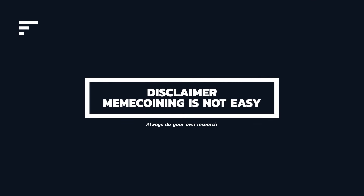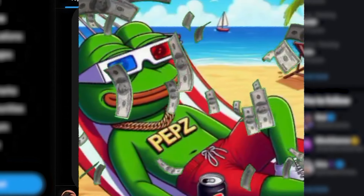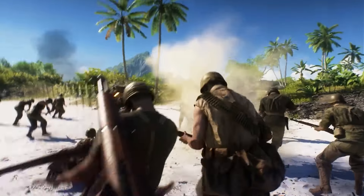Now, quick disclaimer before we get into this: meme coining is not easy. I know you're seeing a bunch of people post trillions of dollars of profits from one single trade and it makes it look incredibly easy — it's not. This is very much an insider's game. For every one person who wins, there's 99 others who have lost money. This is PVP, and using Shuriken or whatever other tool out there is not going to magically make you a good trader. This is a tool to add to your arsenal. You're still the one going to war and you're still the one who could potentially get obliterated. So if you lose thousands of dollars doing this, don't come crying to me.